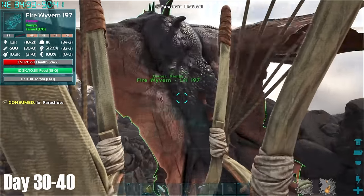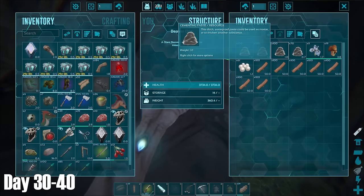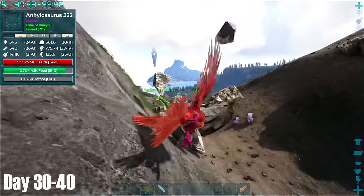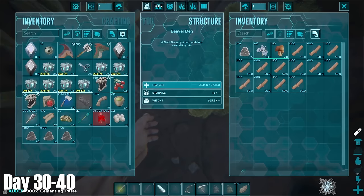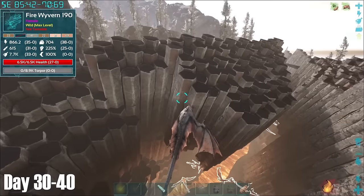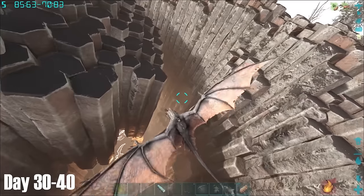I then parachuted back onto my wyvern as I'd managed to get stuck on the cliff edge, and left to go get some more cementing paste. I followed this up by going for a little metal run above base and a wood run with the Mammoth, before grabbing another giant beaver dam for some paste. On my travels once more I returned to the wyvern pit and became certain of one thing.